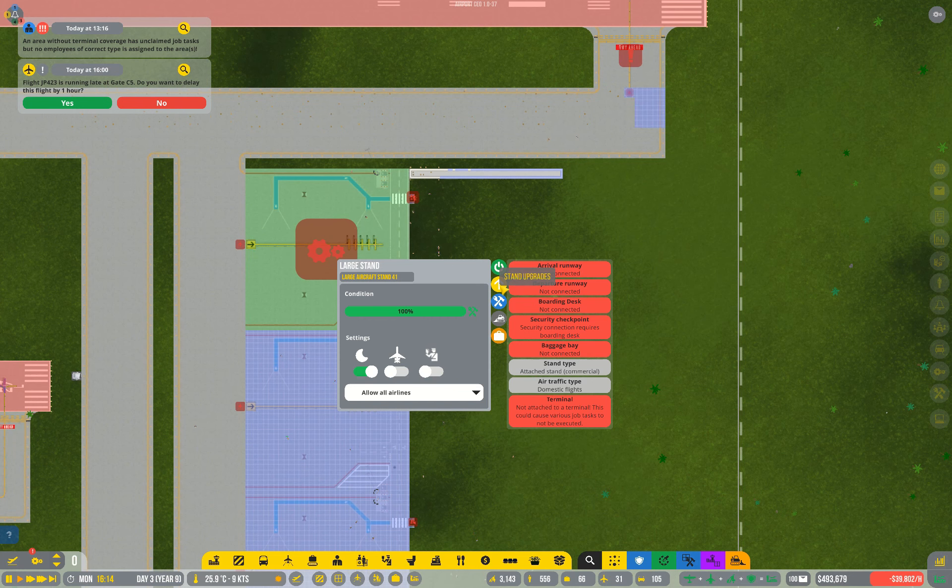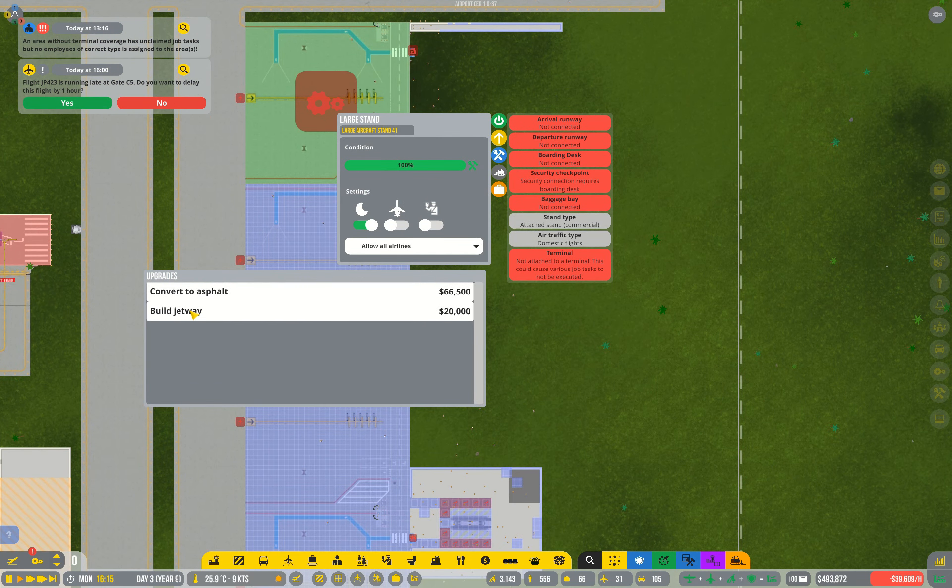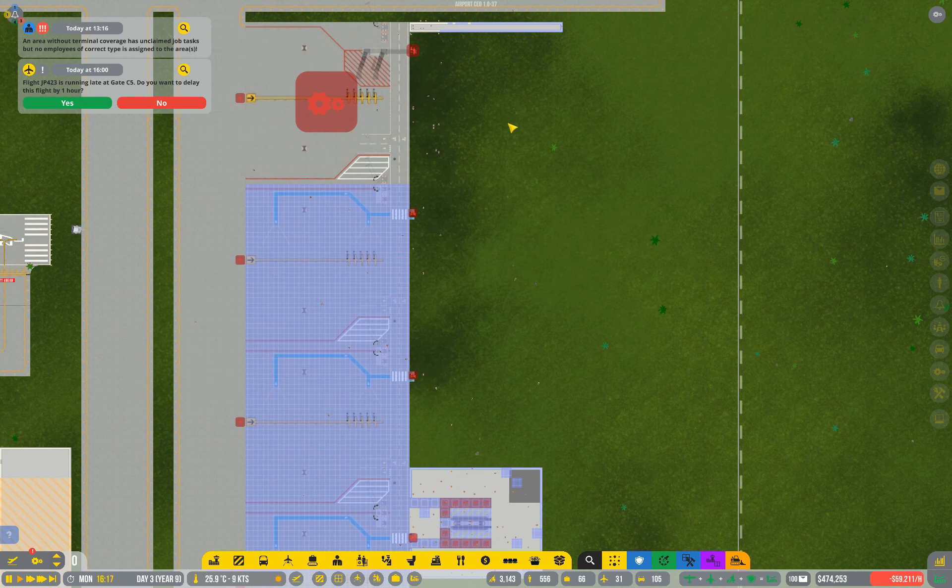Just like the medium stands, large stands have the option to upgrade to have a jetway. This is one of those things that you really would be better off doing rather than trying to rely on stair trucks, just because of the speed involved. It's quicker to have people walking straight onto the boarding arm and into the plane than it is to have them going out onto the tarmac and upstairs.